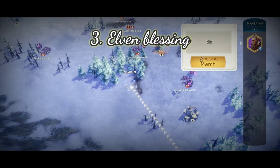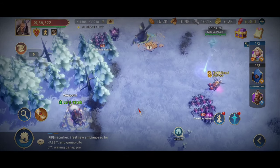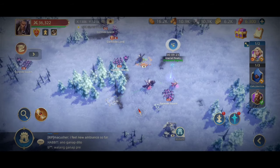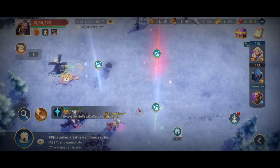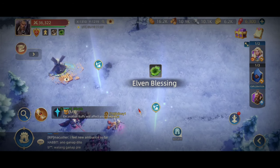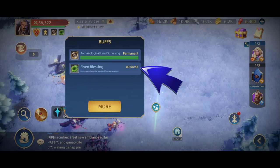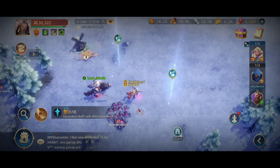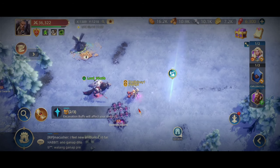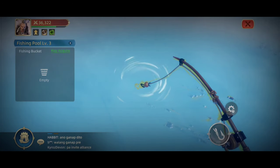The third topic is Elven Blessing. While exploring the map, you will discover treasures. When you reach the treasure signal, you have three choices. The red one, which provides you Elven Blessing, should be your first choice. For 5 minutes, it gives better rewards. So, while you're excavating, make sure you first acquire Elven Blessing. It also helps you in earning double rewards when fishing.